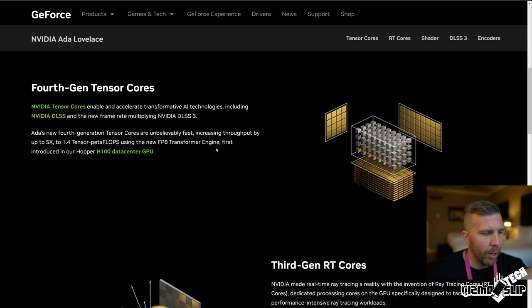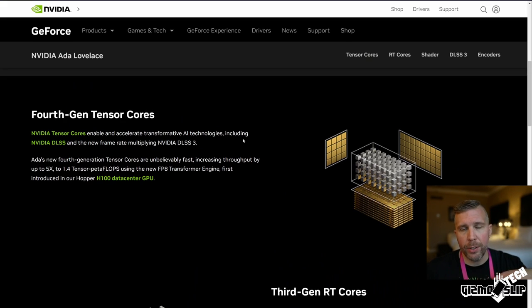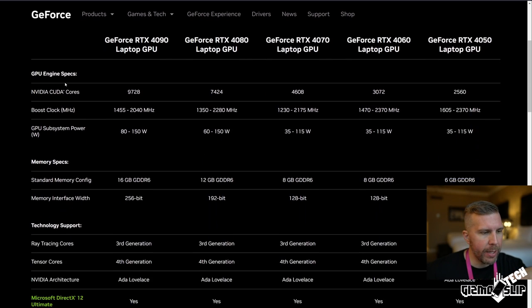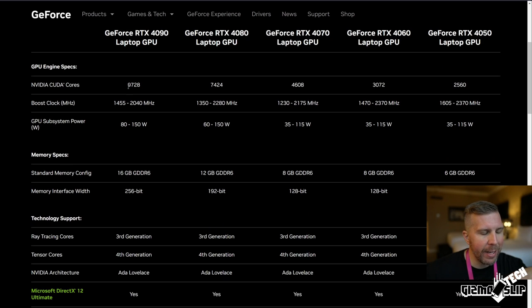Going over Ada Lovelace: the NVIDIA Tensor Cores enable and accelerate transformative AI technologies, including DLSS and the new frame-rate-multiplying NVIDIA DLSS 3. The key thing to know about Ada Lovelace is that it's a new type of architecture, meaning you can't necessarily measure performance the same way from the previous generation. Looking at the actual specs for the RTX 4090, you can see it has 9,728 CUDA cores and it can go from 80 to 150 watts.